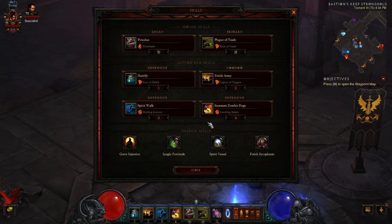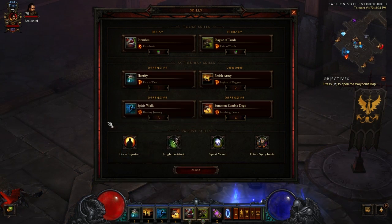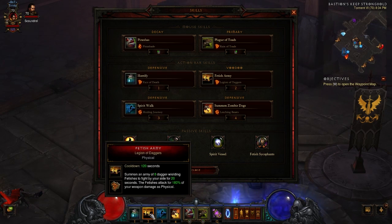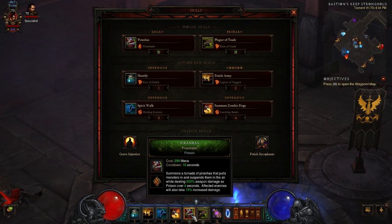You're the main focal point to keep things in line. Sometimes you're going to be in there — when you have stuff Horrified, you're not going to be taking damage hardly at all. Zombie Dogs with Leeching Beasts is good just to get that extra health back. Grave Injustice is very important — it reduces the cooldown of all your skills by one second when an enemy dies within 20 yards, and that range is increased by your gold pickup radius. This is very important to get Horrify around quicker, get your Fetish Army back, Spirit Walk back quicker, and Piranhas back quicker for more crowd control. It's a no-brainer to run with this.